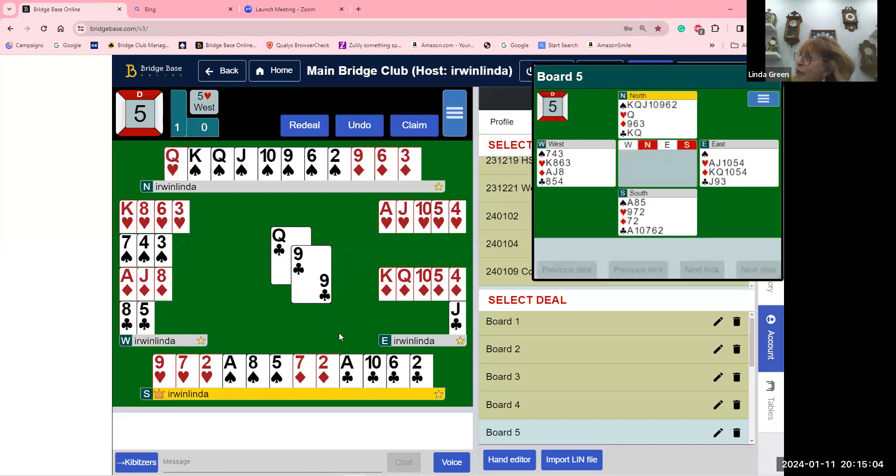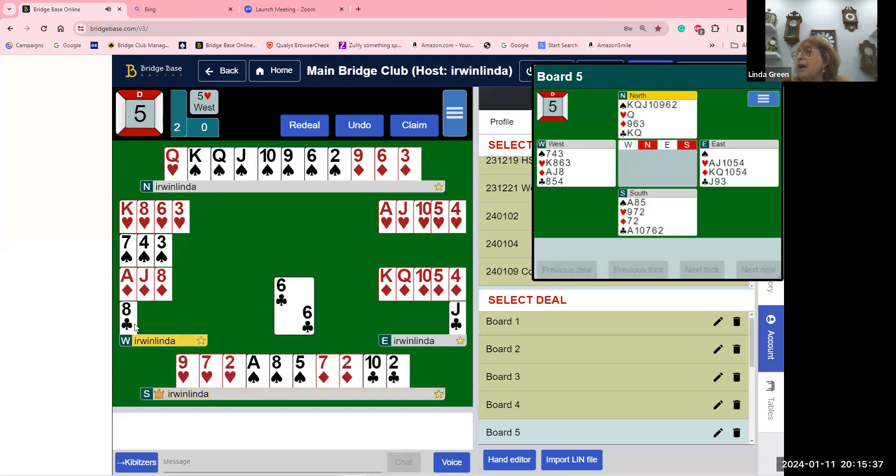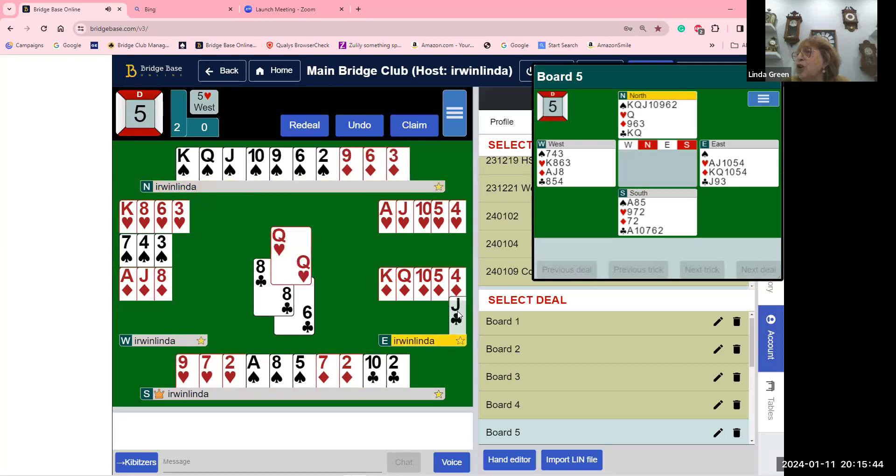This is your only means to beat the contract. If you don't do that, they're going to make five hearts. Looking at that dummy, they go down. Now let's look at four spades: in the spade suit we've got no losers; in the hearts we've got one. The master hand is the one with the long spades. We're looking at three diamond losers, but we can always throw one diamond away on the clubs.